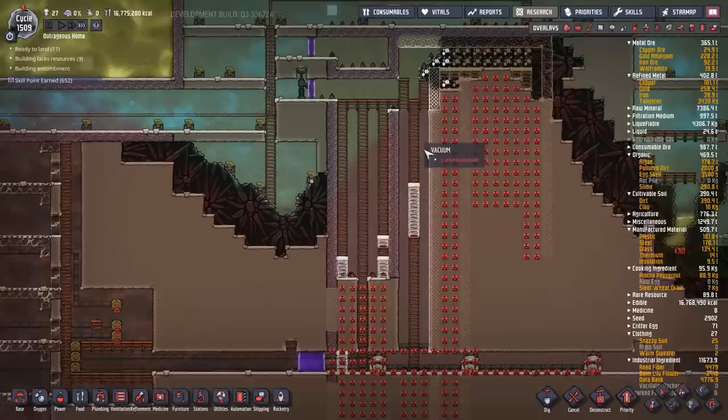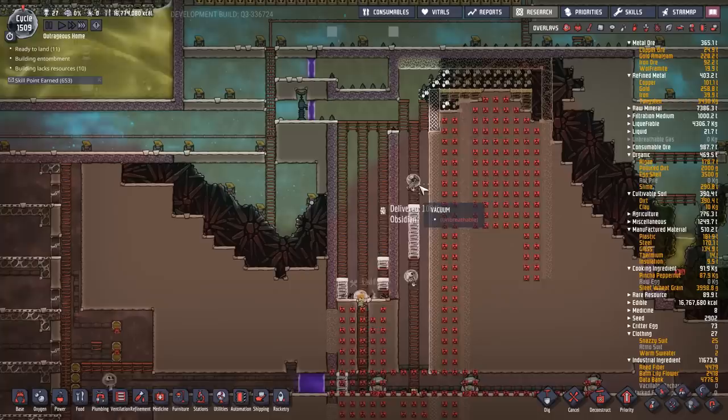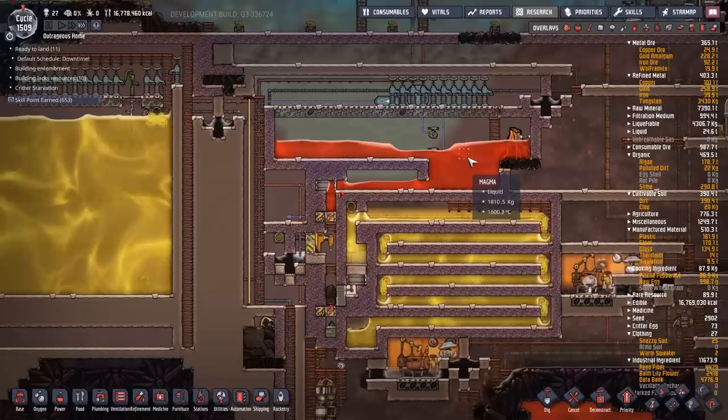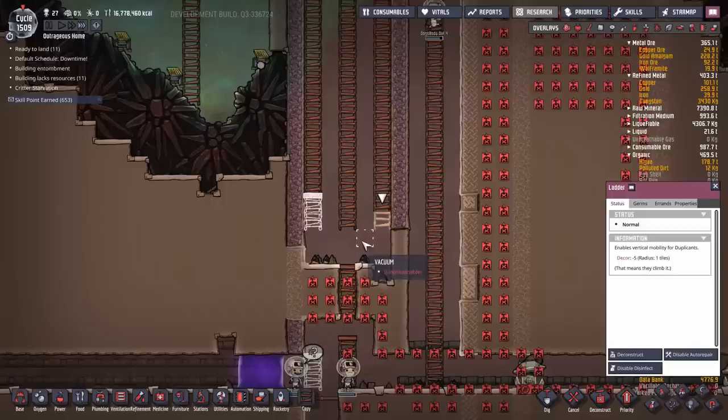First up is power. Down here I'm building a sour gas boiler — I've been planning one of these for a couple of weeks, ever since I decided to go to about 80 to 100 dupes. I hammered one out in debug mode that I'm happy with, but my requirements are a little unique. I've got a petroleum boiler already running that's volcanically powered, so electricity-wise its costs are minuscule. There's no real need to upgrade it — it just works. However, I'm doing this not just for the power, but more for the water — the power is a nice bonus.